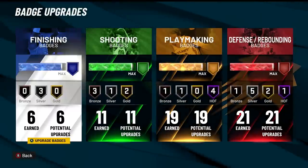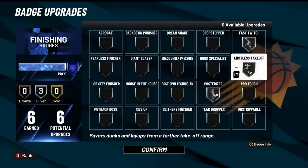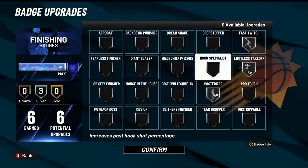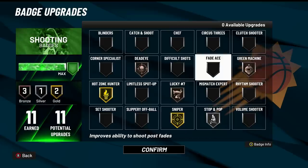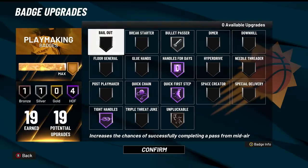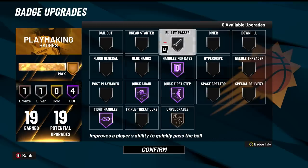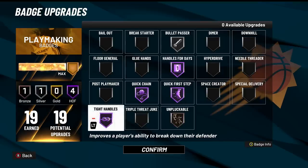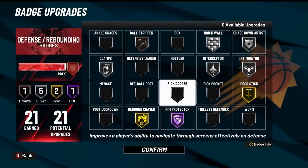Now looking at the badges. For finishing I put silver on all of them — gold limitless doesn't do much until hall of fame range. If you only have four finishing badges, go silver limitless and silver posterizer. For shooting, if you only have nine badges, drop dead eye and green machine — those are the two worst. The most important shooting badges are: gold hot zone, gold sniper, silver stop and pop, and bronze lucky number seven. Make sure to get your hot zones too. For playmaking with 19 badges: hall of fame quick chain, hall of fame quick first step, hall of fame handles for days, bronze unpluckable, and hall of fame tight handles.